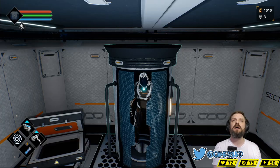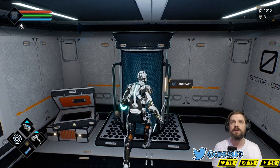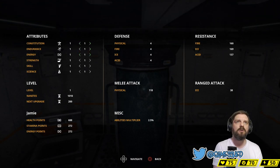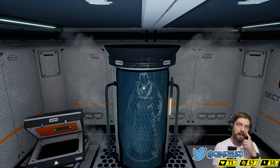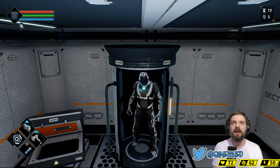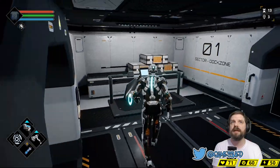Here is where you can mess around in your skill tree. In the top right I have 1010 nanites, which are the in-game currency you apply to your skill tree. I'm going to upgrade my energy, endurance, constitution, and strength — that's all I've got money for. That means I'll have more health and be able to carry different types of weapons.